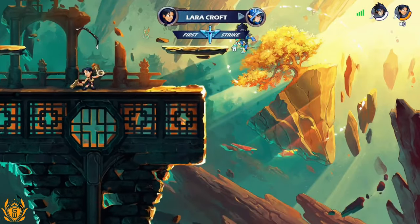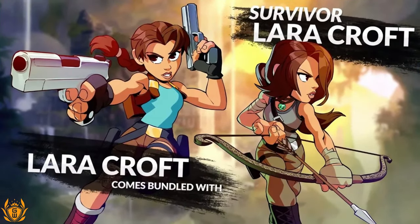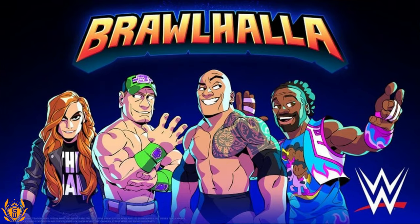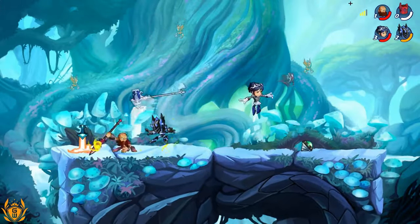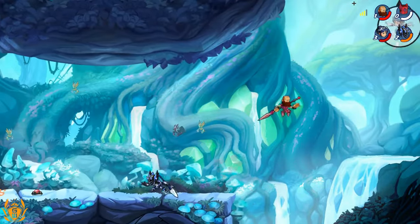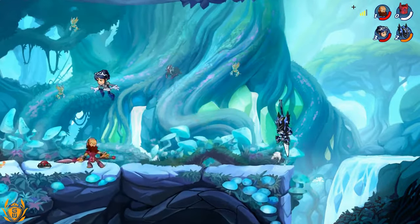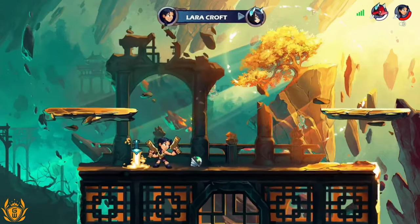Players can pick from a list of characters, some they may recognise from other great games such as Tomb Raider, Street Fighter, and even WWE. Using your abilities, you must face opponents in an attempt to knock them off the stage and become the champion. Players can also choose from several different game modes: free for all, 1v1 Strikeout, 1v1 Experimental, and another special mode each week. This sounds like the perfect excuse for a brawl.